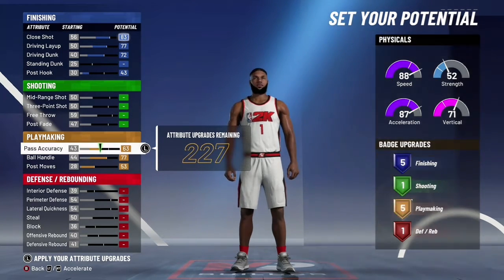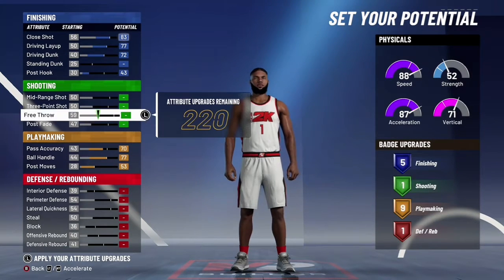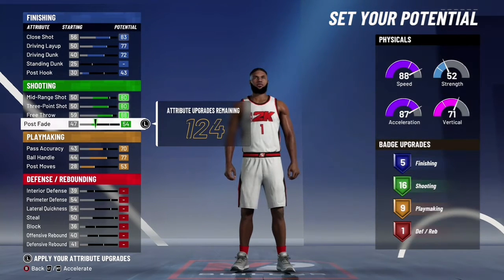You want to put this pass — like a 70. So you get 9. And then you want to up this to 80, up this to 80, then up this to 86, and up this to 50.